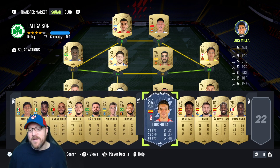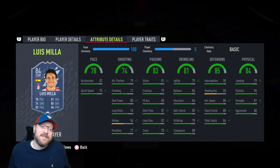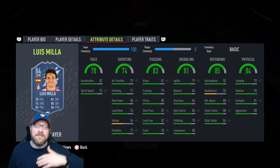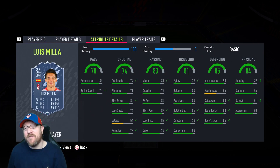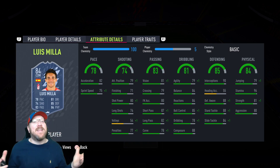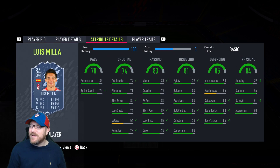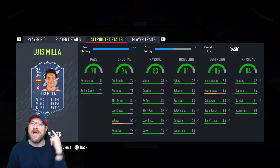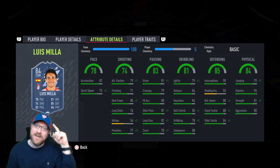This is ultimately what we're playing for: Luis Mila. Solid card overall — I would put a Shadow on him, which gets his defensive awareness to 93, pace to 92 acceleration, and 85 sprint speed. Solid card, just nothing that makes you go, 'Oh man, Luis Mila — I've just got to get him in my team and my team will be elite.' But it is what it is. Anyways guys, I've got to wrap it up for now. If you're new here, make sure to subscribe — I will see you guys soon. Take care, bye bye.